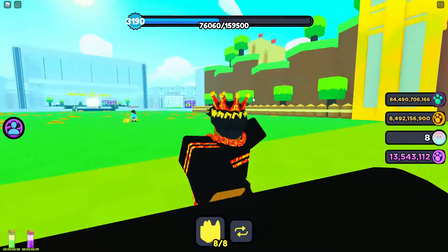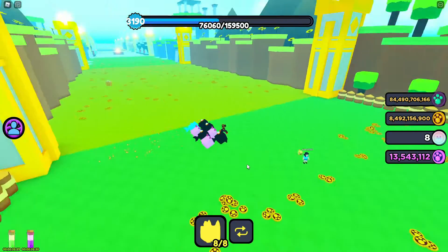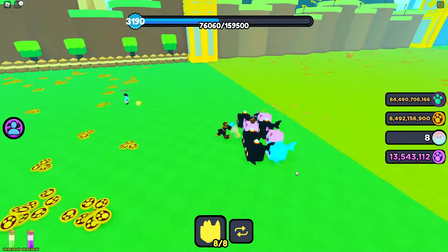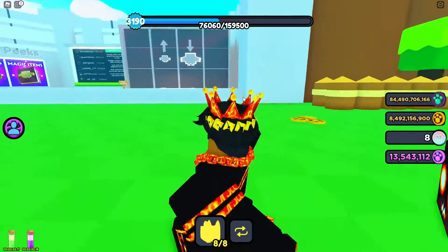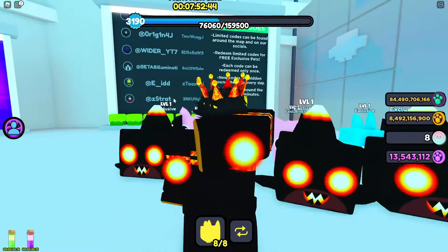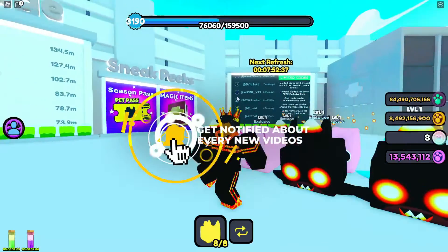The first way is actually by redeeming codes that you can find all around the map. You can find them over here in this part, like behind this tower — it can be right there — and you can find them on every single side of the map. I actually found one, but it was already redeemed. They actually spawn every 24 hours, so you have to wait a certain time for them to refresh so you can go ahead and hunt for them. And they actually reset every 2 minutes.